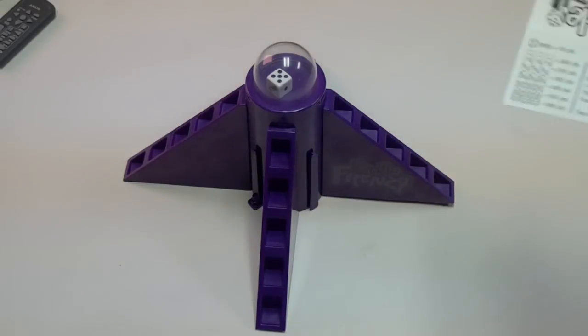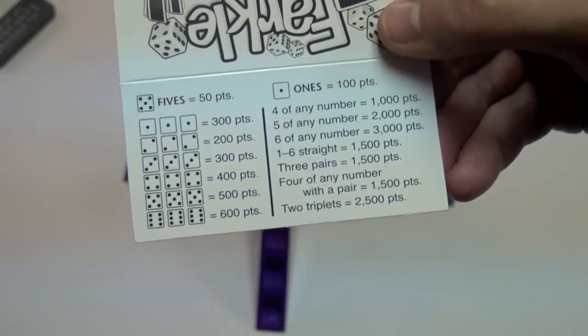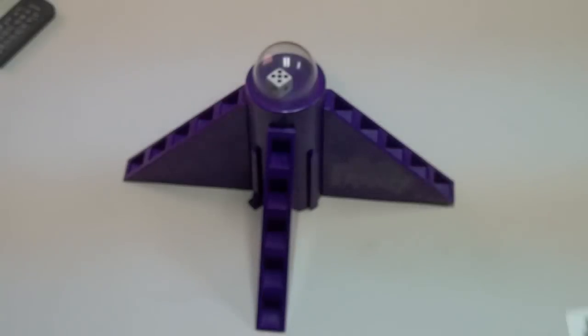Players can get more than that with the scorecard that comes with the game. If you roll three of a kind, three twos is 200, three sixes is 600. Four of a kind: a thousand. Five of a kind: two thousand. Six of a kind: three thousand.